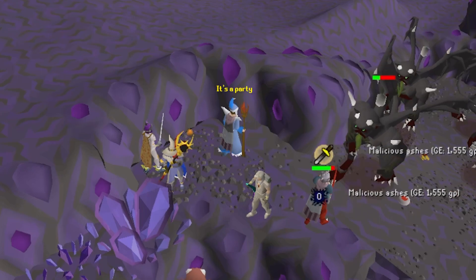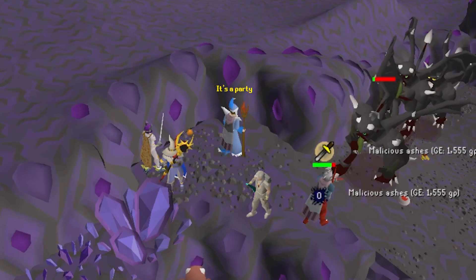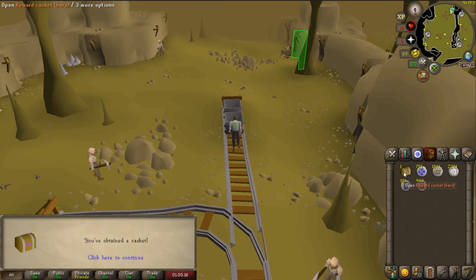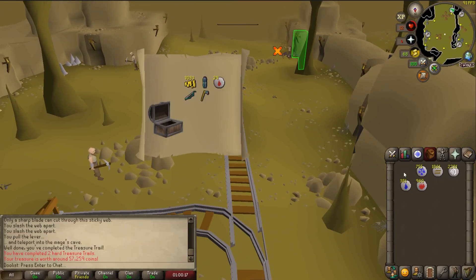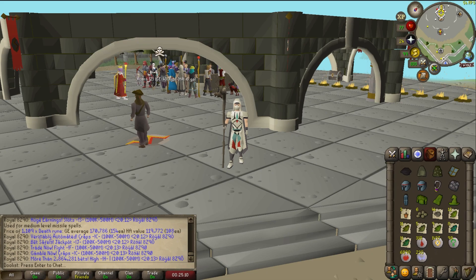After getting Bloodvelds and Black Demons mostly, I chose to swap once again, and this time I did some clue scrolls. I know that these aren't the best in terms of making GP, but I like doing them, and that's where this sentence ends. From the first one I didn't get much good, but I did manage to get a nice little black beret worth around 23,000 GP, so I'll take that to the bank every single day.